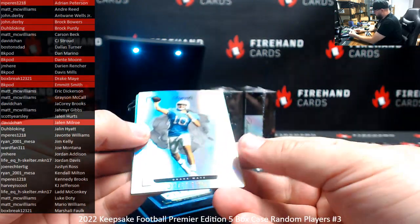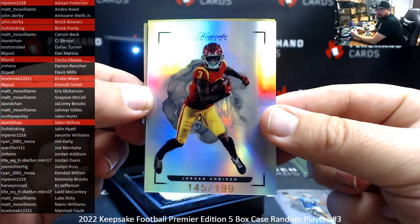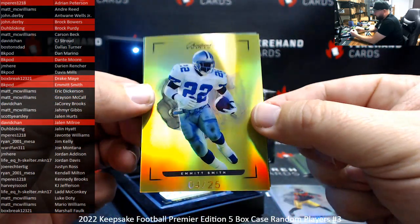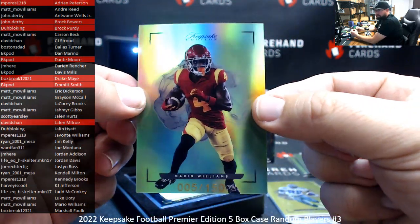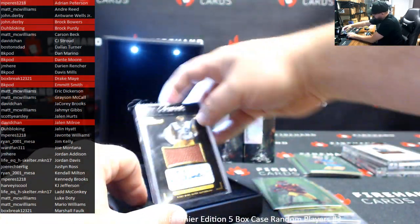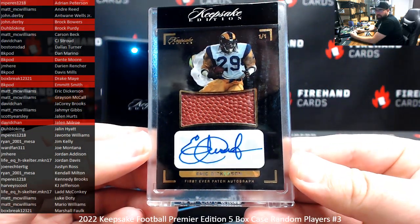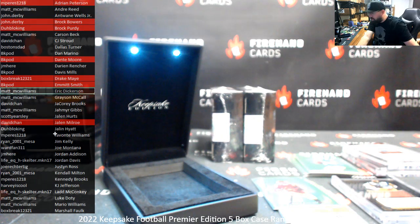Drake May base 16 of 199 for Box Break. 145 of 199, Jordan Addison — JM here. Got Emmitt Smith Gold 4 of 25 — Emmitt, BK Pod, second Emmitt there for you. Mario Williams 50 of 150 — Mario Williams, Matt McWilliams. I've got a 1-of-1 here of Eric Dickerson — black background cracked ice it looks like, football auto right there. Eric Dickerson and Matt McWilliams, congrats. Let me mark these names: Eric Dickerson, Mario Williams, Emmitt Smith we already got, Jordan Addison, and Drake May we already got.